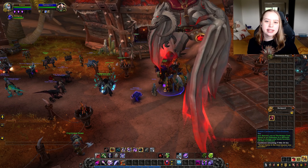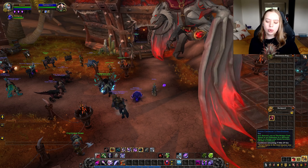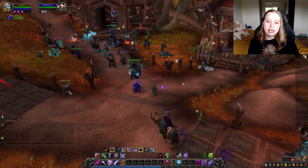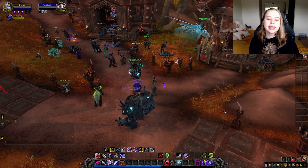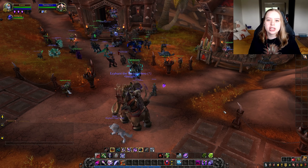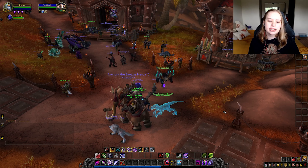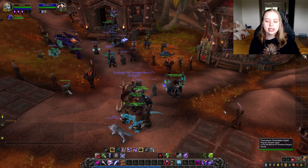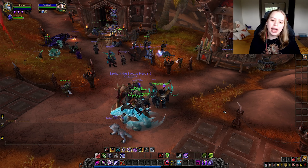The second tip is to set your capital city as your inn. For Horde this would be Orgrimmar, and for Alliance this would be Stormwind City. Because I'm a Horde member I'm in Orgrimmar right now. You want to find the inn closest to the central region. Throughout your gameplay you will get a hearthstone — mine is a special Easter hearthstone from the Easter event.